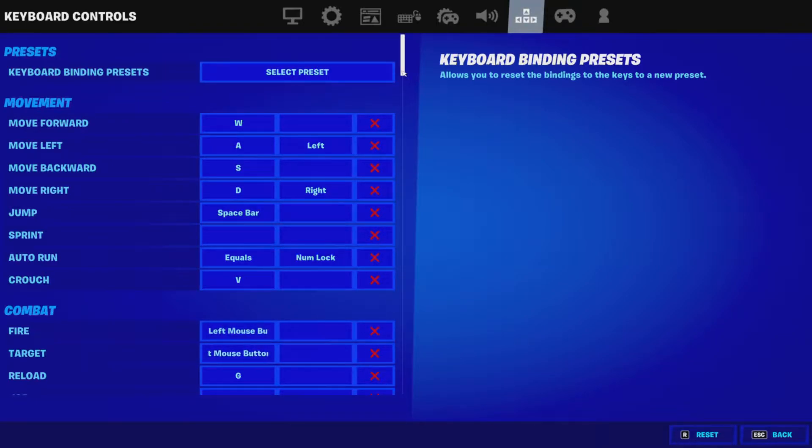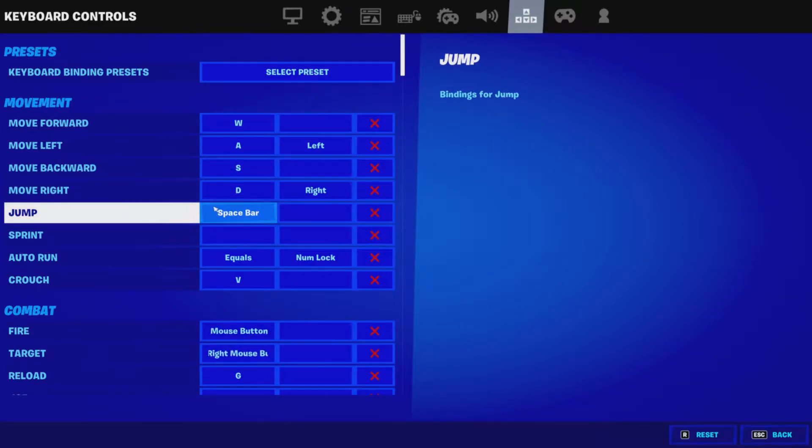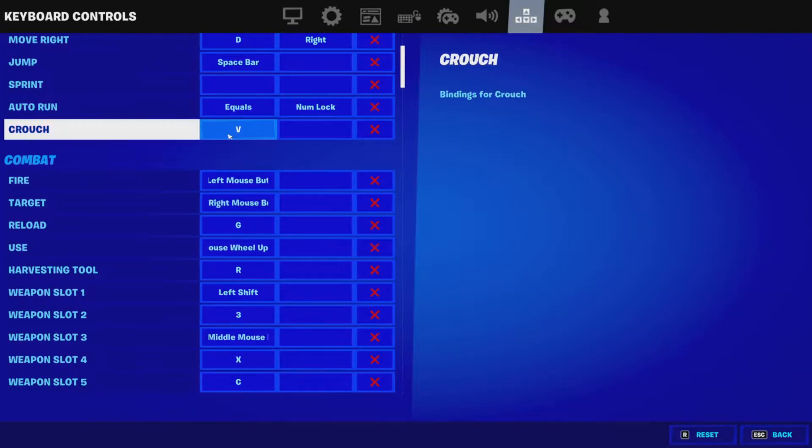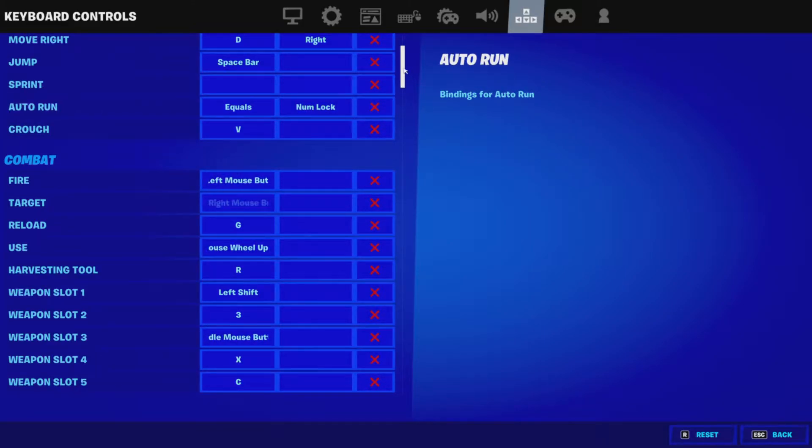I use WASD obviously. For sprint, I have no keybind because I always want to stay running — I don't want to walk. In Fortnite I don't even use that. For crouch, I use V. The reason I use V instead of C or something else is because I use X and C as my inventory slots. And Z I can't use because I have to bend my hand all the way there, so V is the most optimal for me with WASD.